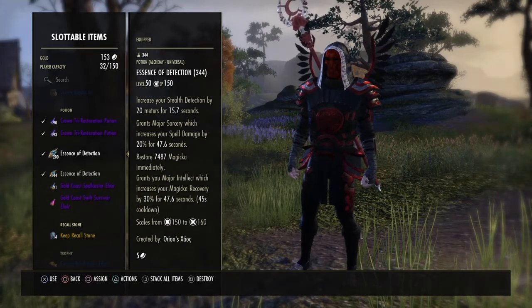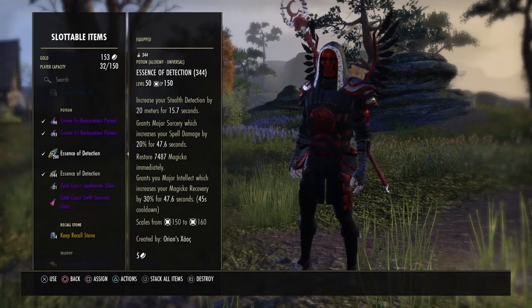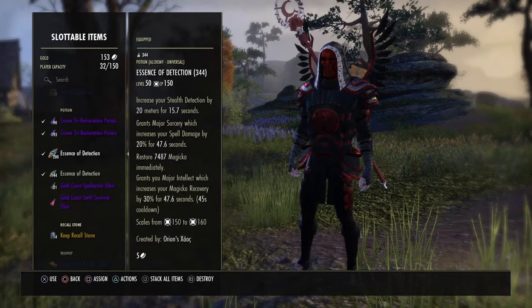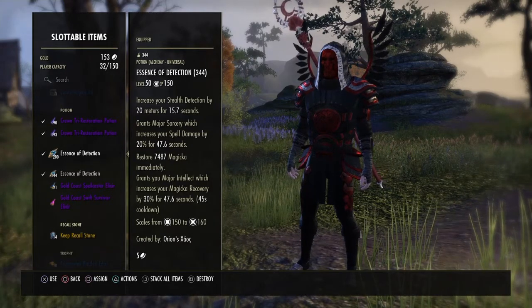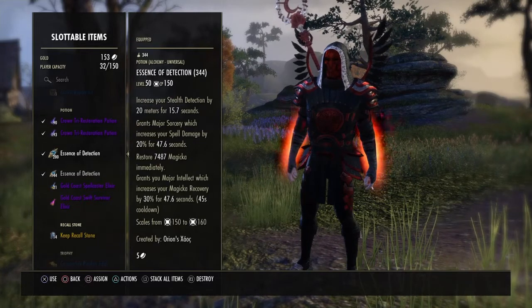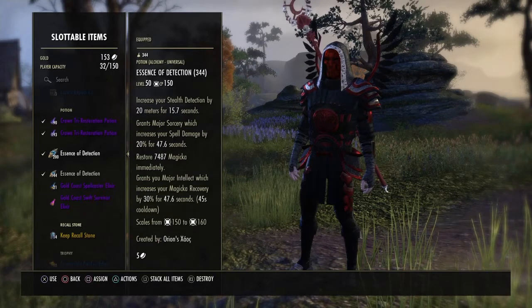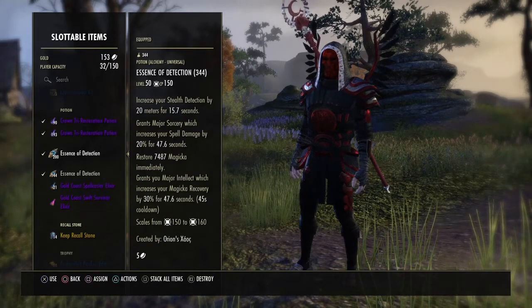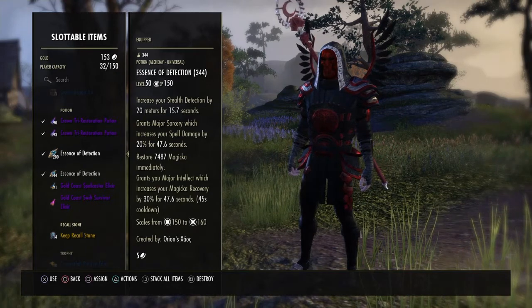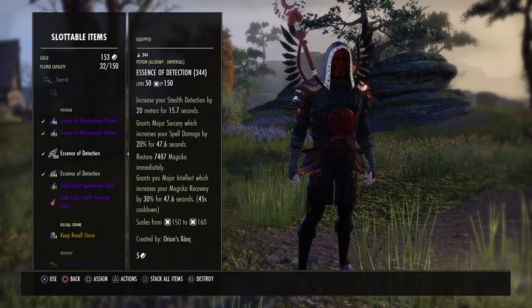My Essence of Detection — my favourite one, I use this all the time. Obviously you get detection, you get your major sorcery and your major intellect for that magicka recovery and extra spell damage — 20% is a huge boost. And then you get a little bit of magicka back as well.